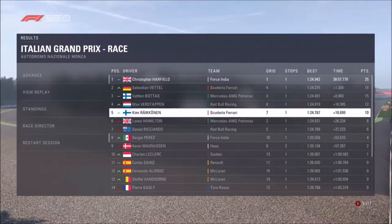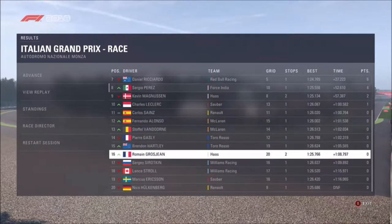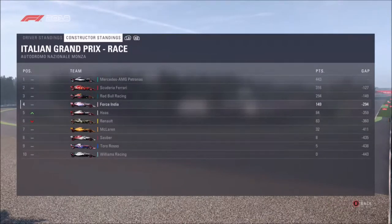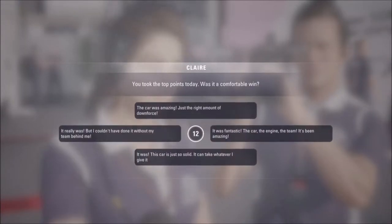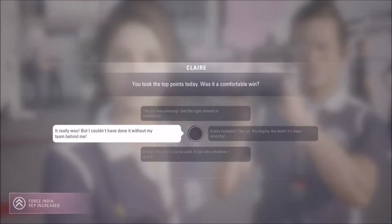Perez has actually come eighth, which is actually all right - that's best of the rest. Nico Hulkenberg is the only one to DNS, and that's probably why Renault have managed to drop their position to Haas. I'm still ahead of my teammate. Let's go speak to Claire, because she's very happy - she wants to know if it was a comfortable win, and yeah, I say it would be.